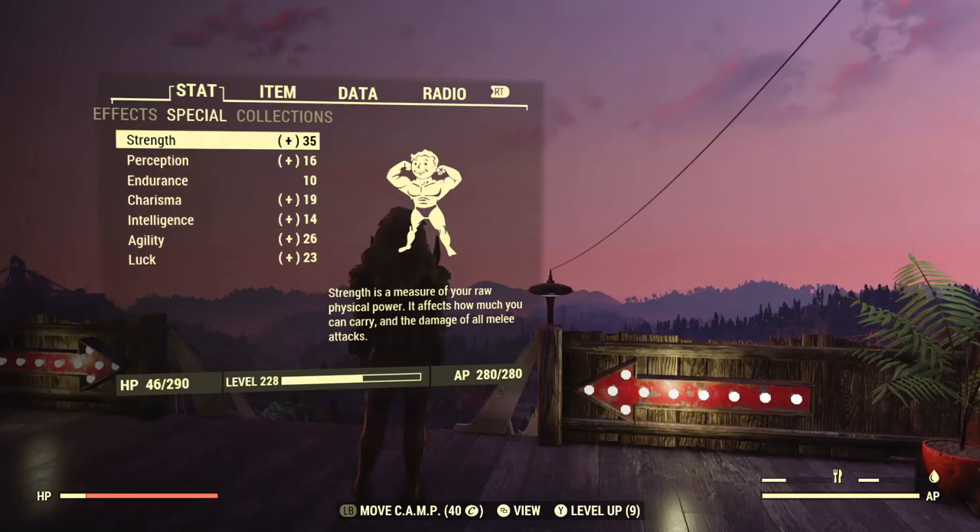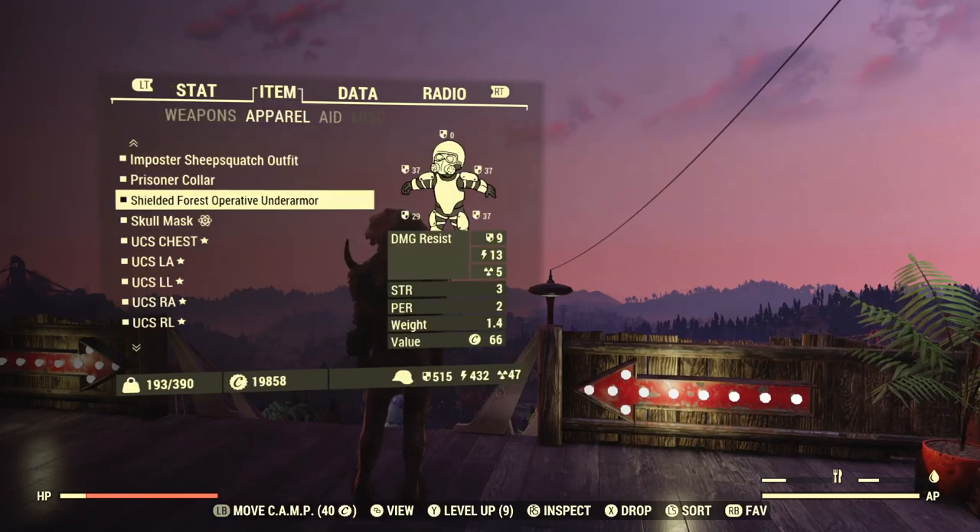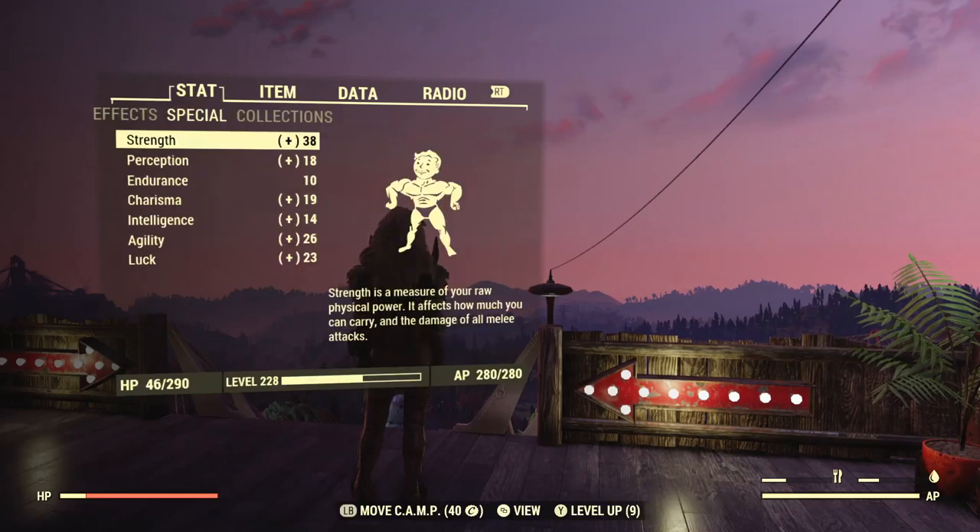Next, we're going to want to get Enclave Operative Under Armour and make it shielded. This will give us a plus three to strength, which is the most of any under armour, bringing us to a total of 38.